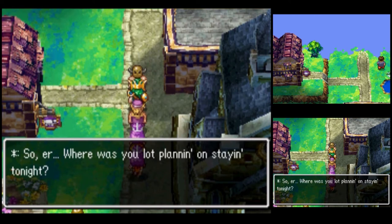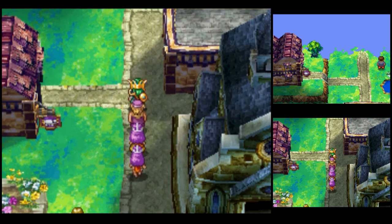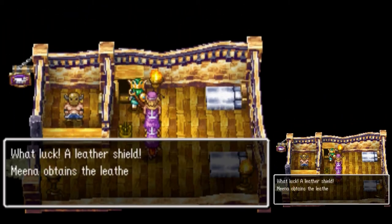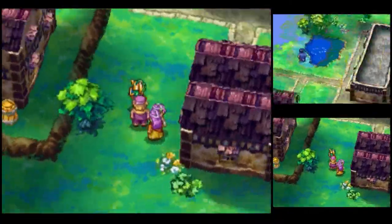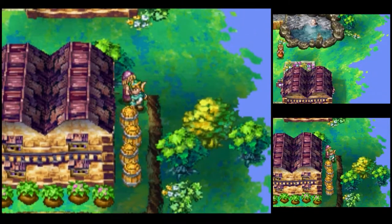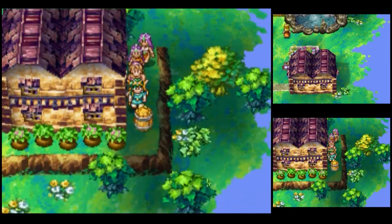Where was you lot planning on staying tonight? I can honestly recommend this place here — it's clean and comfortable and the innkeeper's the top geezer and all. So I guess you are the innkeeper. Your wardrobe contains a leather shield — I will take that. And on the back side of that inn, one of the barrels contains an antidotal herb. Let us go into this inn.